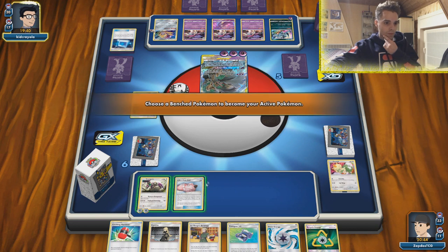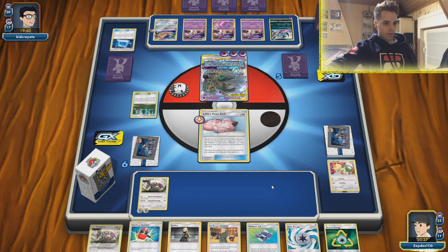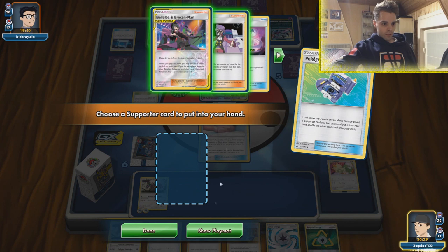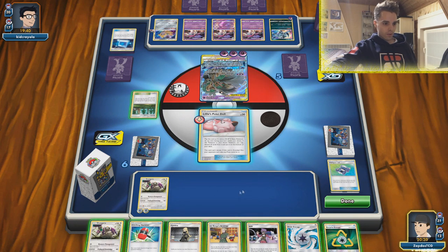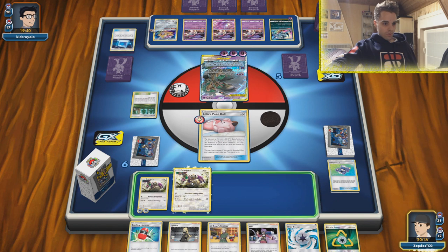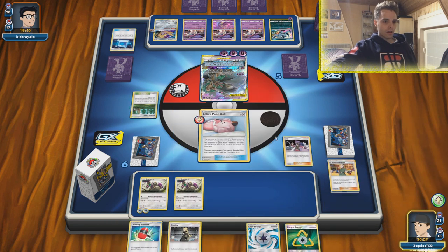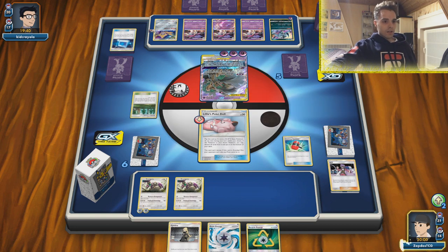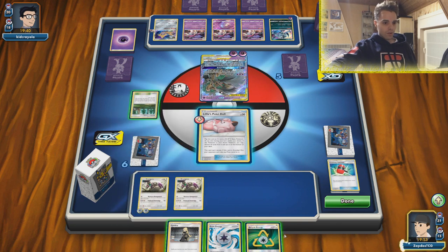We have the Recycle Energy. Going to promote our Lily's Poké Doll so we can get rid of it and hopefully find our Green's this turn with Pokégear. Pokégear — it's Bellelba & Brycen-Man. Not what I wanted to see. Still, we have time left so going to go for Lieutenant Surge Strategy, then Will — meaning our Crushing Hammer automatically hits successfully. Heads! And we get rid of this energy so he can't do weird shenanigans. Also getting Recycle Energy into play and going for a full Cynthia.